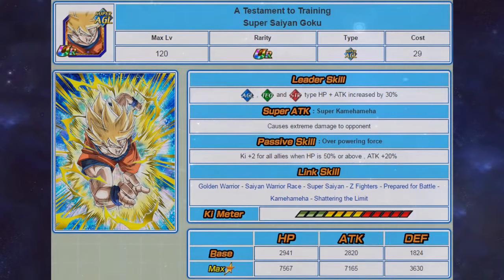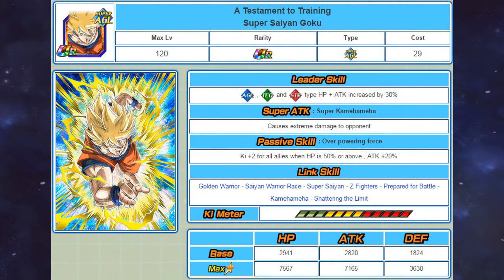In third place comes the Agility Super Saiyan Goku. His leader skill now provides an additional attack boost to STR types. The only real thing that changes for his passive skill is that he gives an additional 20% attack to all allies, and his links don't really change for the most part — they do give him the Rebirth link.